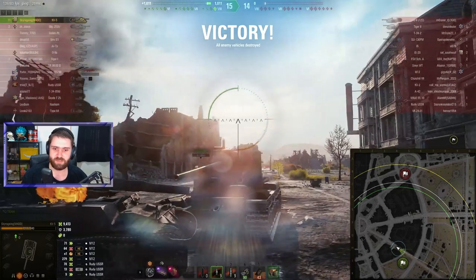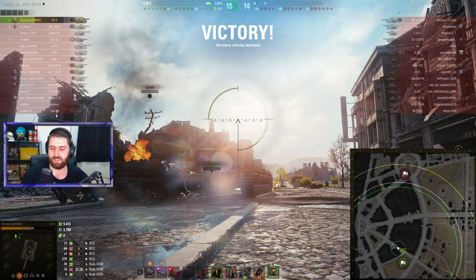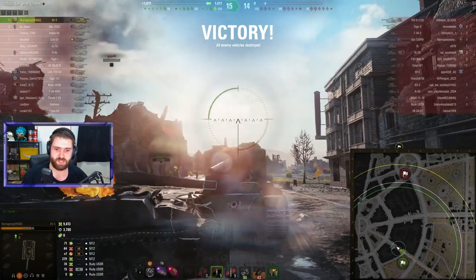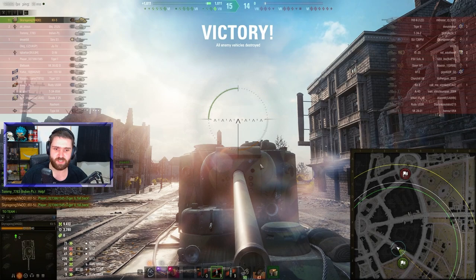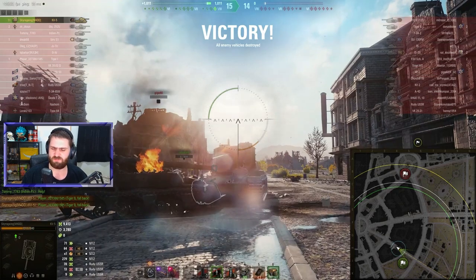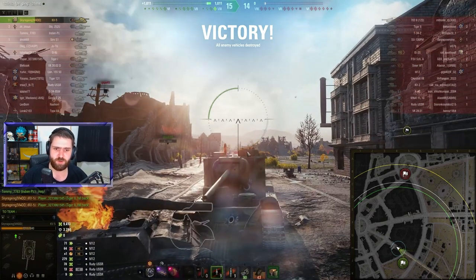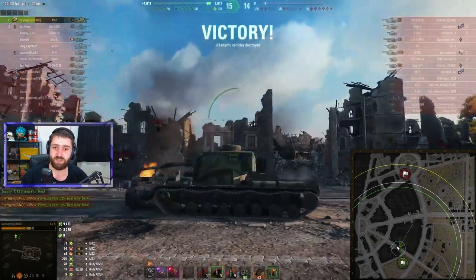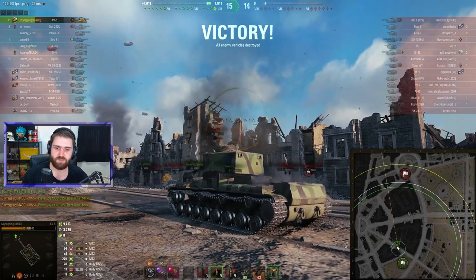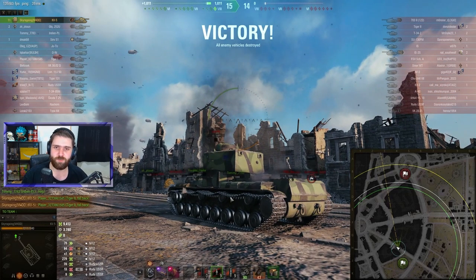The KV-5 is a very funny vehicle — it's not good. You can get wholesome results like this one, but it's definitely the outlier. More of a troll vehicle. The flat surface of the turret is less than 200mm of effective armor, and you have these mini turrets — the R2-D2 on the front — which are very weak. Tier 6 vehicles will go through those as well. The cupola on top is very weak too. But if you know how to use reverse side scraping techniques, you can bounce quite a few shells because people don't expect it.